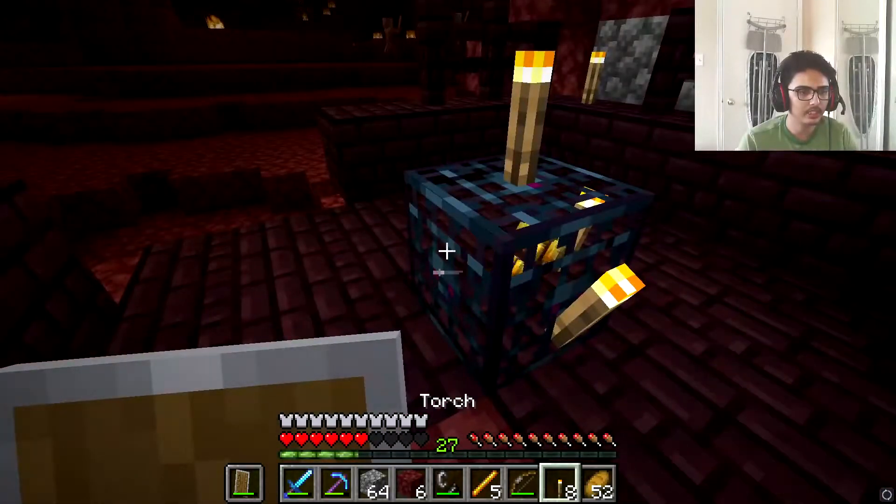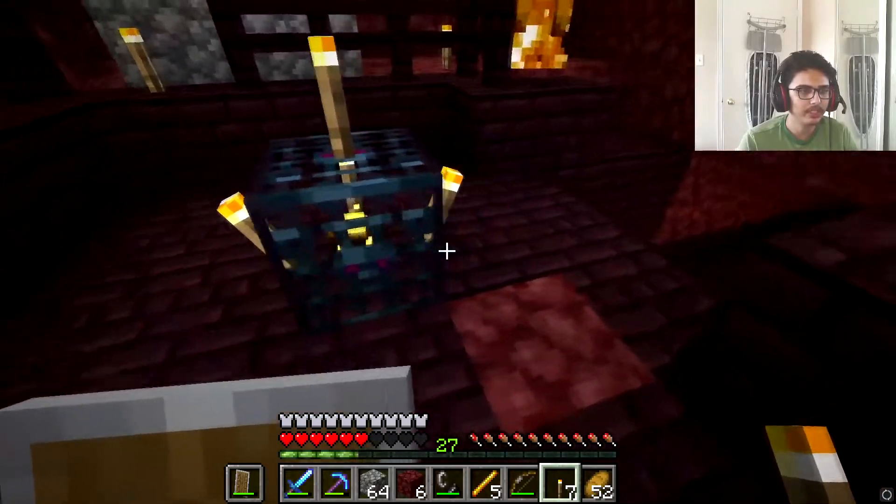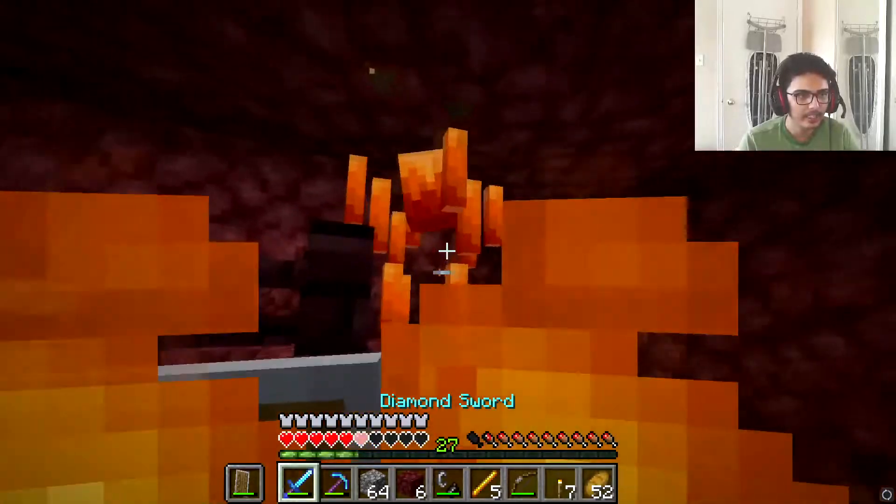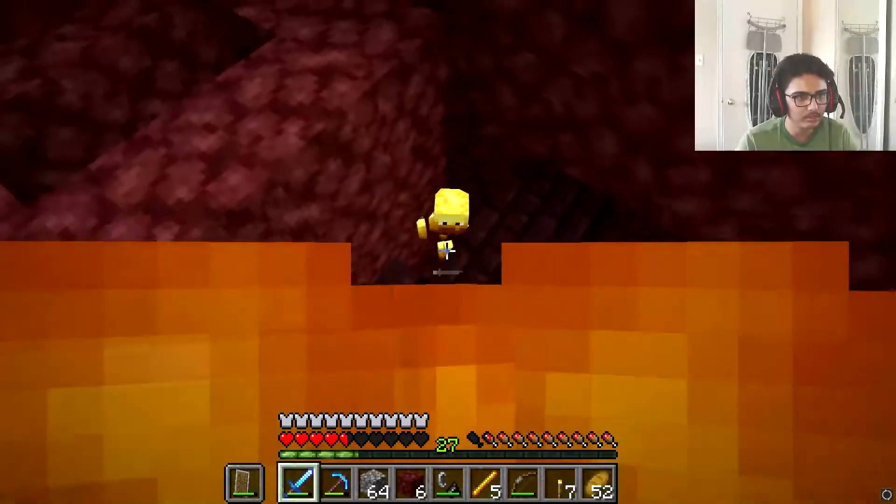I've found a way to make mobs spawn a bit slower — if you place torches around the area, they spawn extremely slowly. I need to pay more attention to these magma golems too.